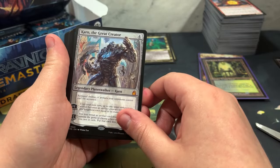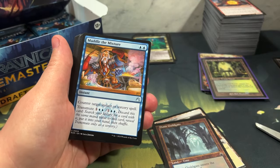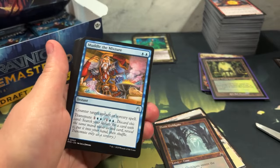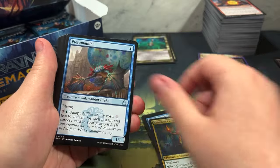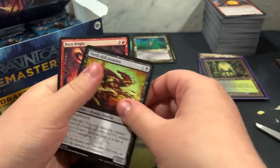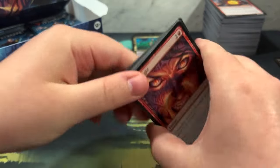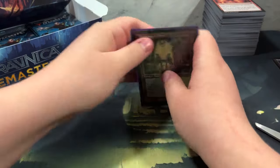Oh really - we'll take a Karn! Yeah that could go in your colorless deck. So this is Karn for five CMC - the one that hates on artifacts. You could put that in your colorless deck - maybe I might not want to. It's five dollars and twenty-nine cents - we'll take it! That's a good hit. We were talking all that crap about how this was sucking, and there we go - now we got some hits.